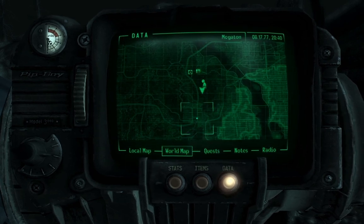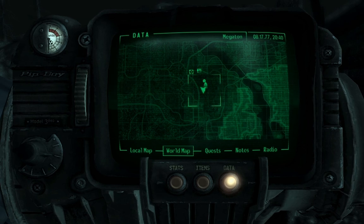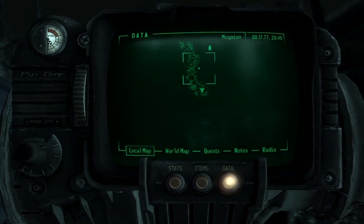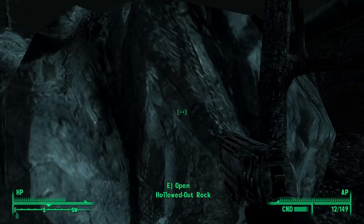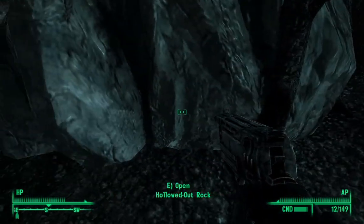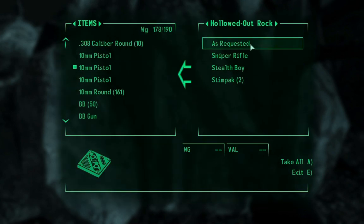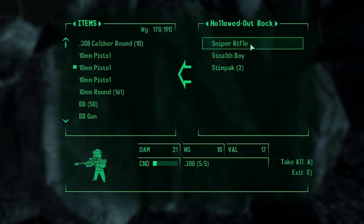We're here, just south of Megaton. Just walk around the city wall until you find this place — it's a hollowed out rock which has some nice things in it.